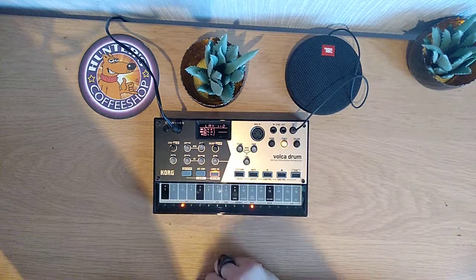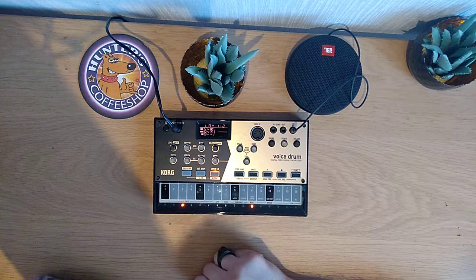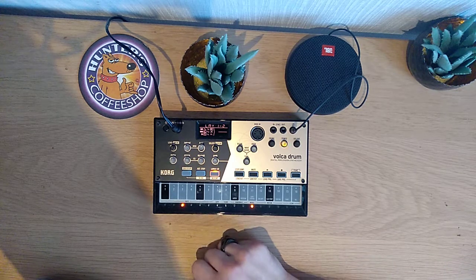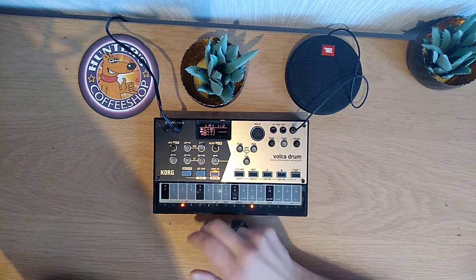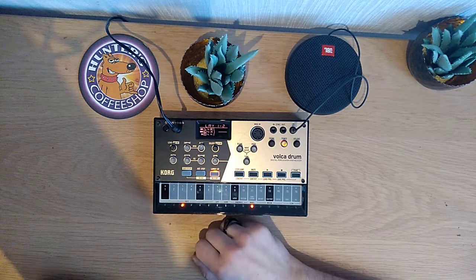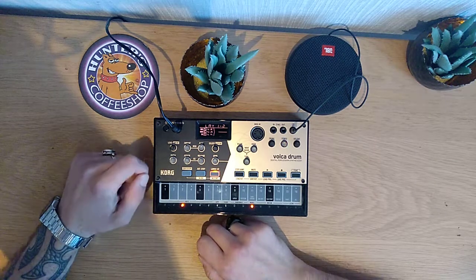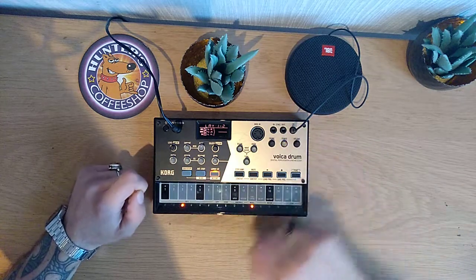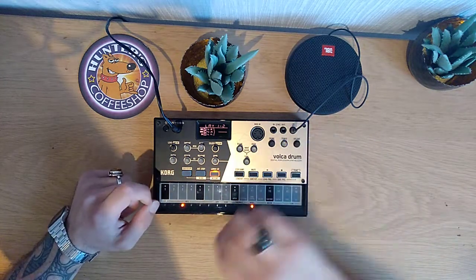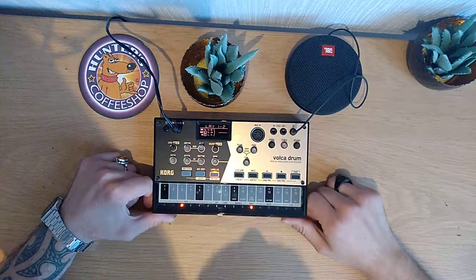Hello there! Today I'm in Amsterdam and for the Erdor challenge I will do a simple thing. I will simply do six sine waves for starters with tweaking and then add some probability to them, let the machine decide whatever we play, choke them so they will not overlap each other and so on. Let's begin.